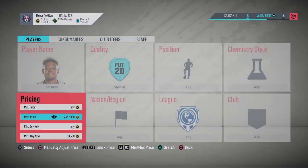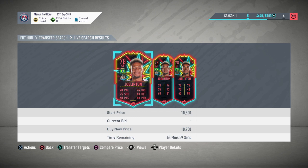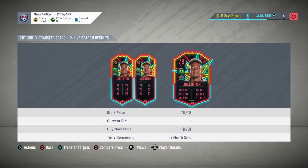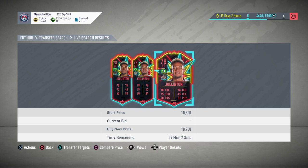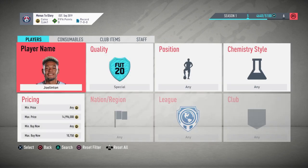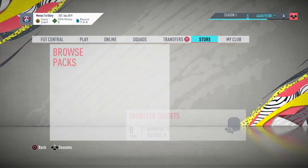It will probably double in price just because of the hype of the SBC. If he does score for Newcastle, you've spent 10,000 coins on him — you can get 10,000 coins back and just lose a few hundred in tax if you sell. But on the hype, he'll probably go up to like 13 or 14k just because he'll get an in-form, or have the potential to get one. That's something I will talk about again — One to Watch investments in the next video.